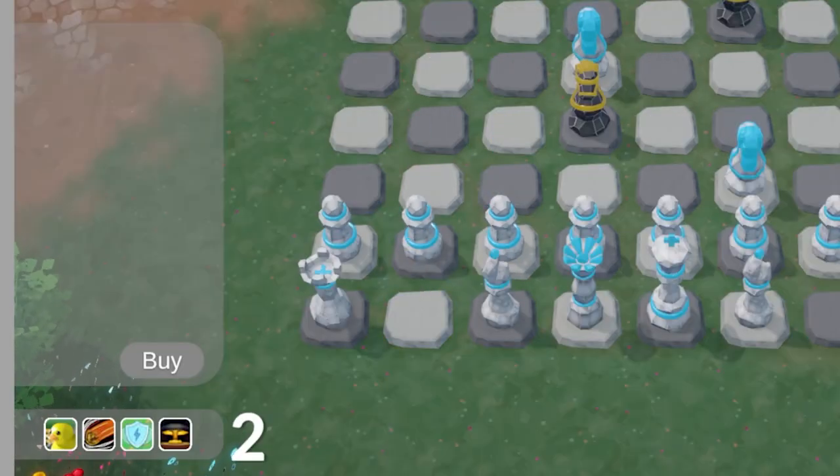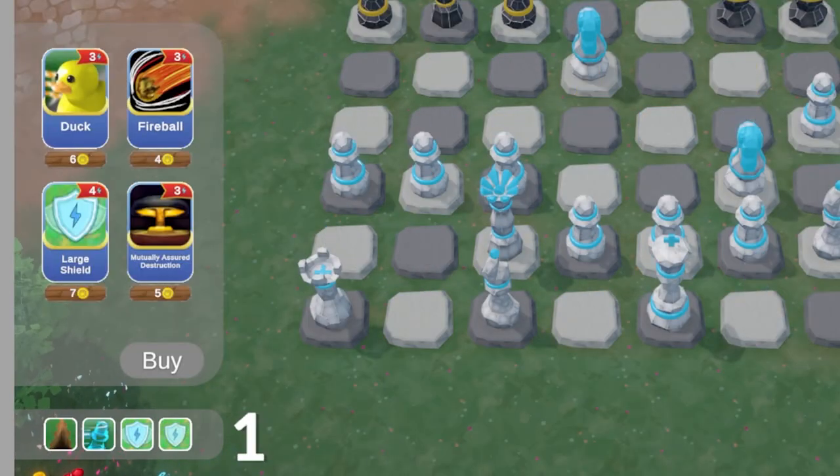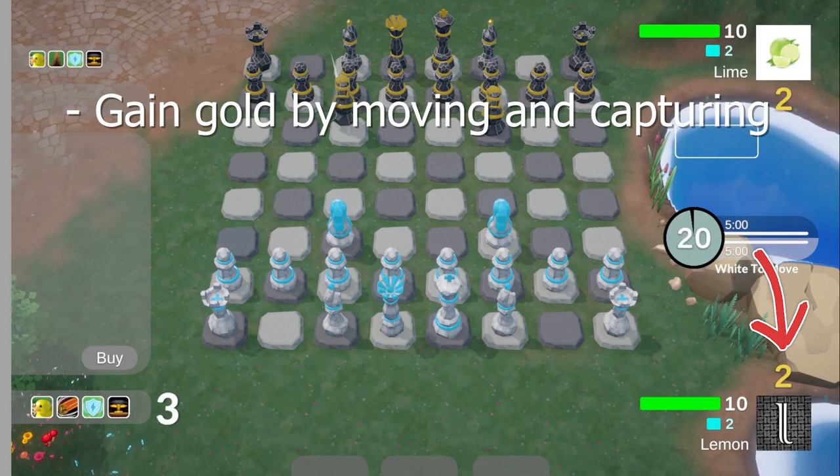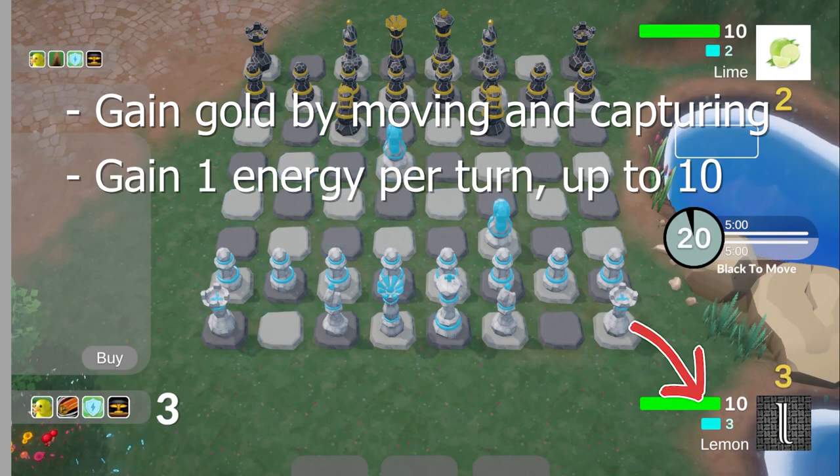Now this is where it gets interesting. After move 5, cards are drawn into the shop. The shop will continue to refresh every 5 moves. You buy cards with gold, which you get by making moves and capturing pieces. After you buy them, you have to use energy to use them. You get 1 energy per turn, up to a maximum of 10.